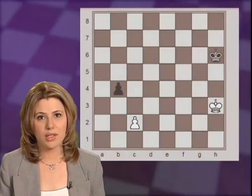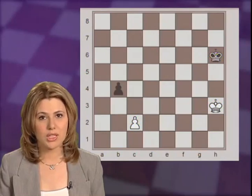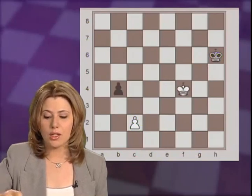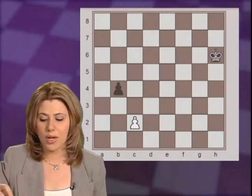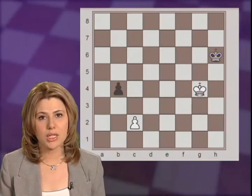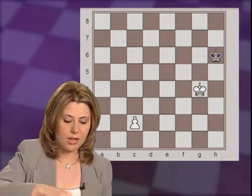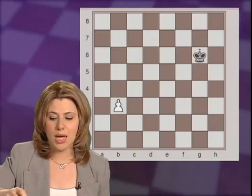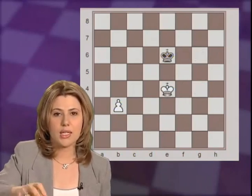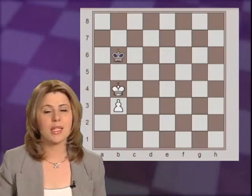In this position it is White to move, but they have to be accurate in order to find the win. The most natural idea would be to run with the king to the queen's side to try to capture the pawn on b4. However, after the natural Kg4, Black could save the game with the same system we just learned, by playing b3, giving the pawn up, and when White captures, then Kg6 and Black gains the opposition and saves the game. After Kf4, Kf6, Ke4, Ke6, Kd4, Kd6, Kc4, Kc6, Kb4, Kb6, saving the game.